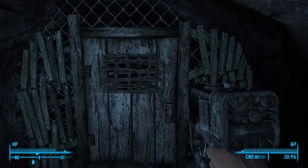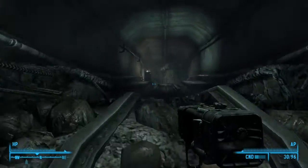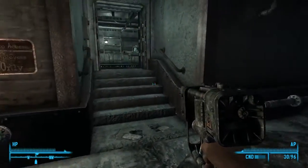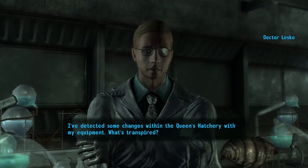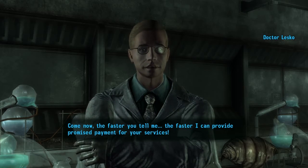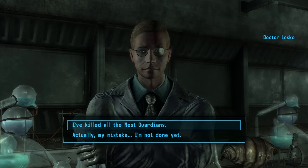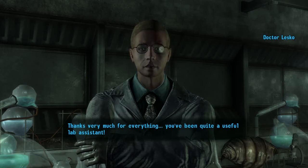He's a terrible carpenter — that's a terrible door. But hey, this is good — we can get up here and go get our reward. Oh my god, hey crazy. My work is done. You notice that option was there before, so you can't actually tell him your work's done before it is. Then I will proceed to my portable terminal at once and make the necessary changes to the formula. Thanks very much for everything — you've been quite a useful lab assistant.